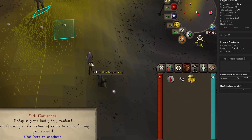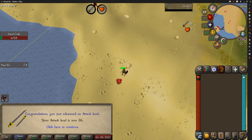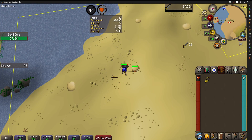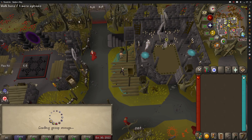Rick Turpentine hooked me up with some cheddar. Hit 40 hit points. Moss Giants were being difficult, so Soda lent me his Rune Dagger, but I had to get 40 attack first, so I trained at Sand Crabs. There's 40 attack. Captain Ornav lent me some booty, then I grabbed the Rune Dagger and headed back to Moss Giants.